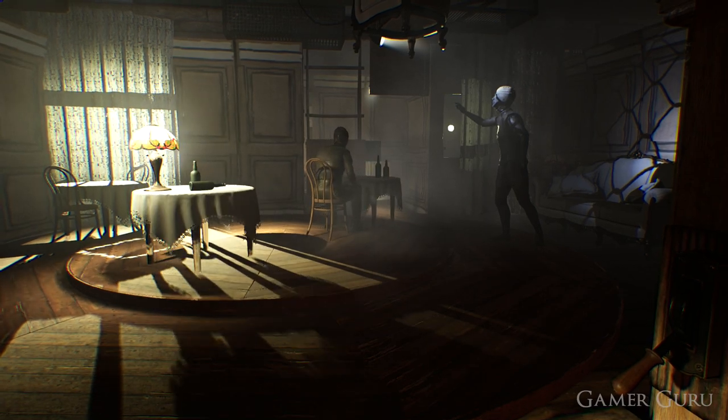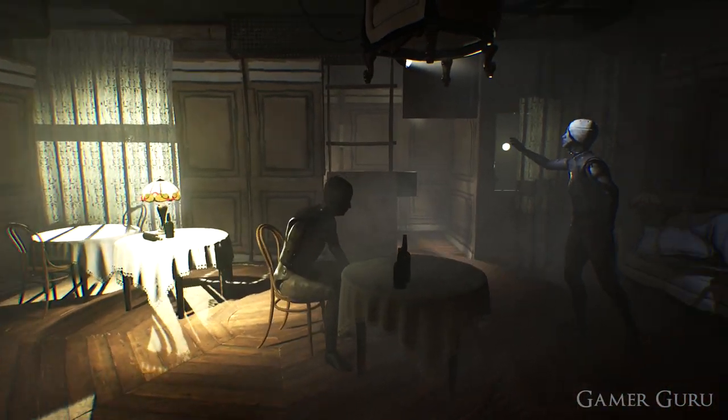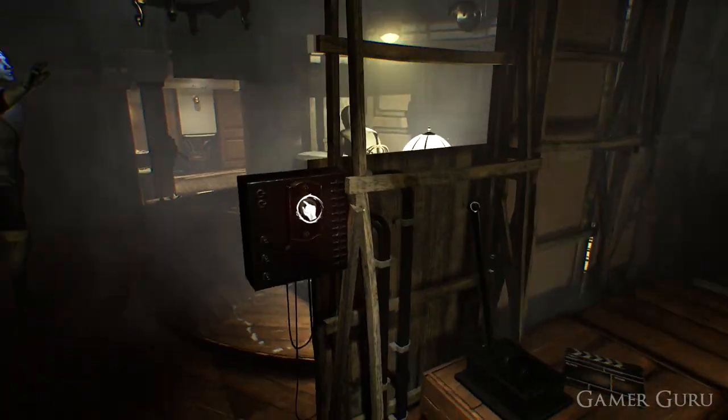Now that we're backstage, we'll notice there's a handle on the right hand side which we'll use to control the speed of the rotation of the room. And if we press the switch just to the left of the handle, a chair will hang down from the ceiling.